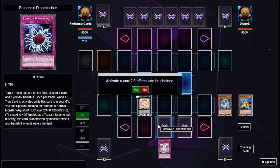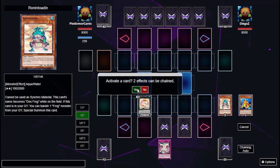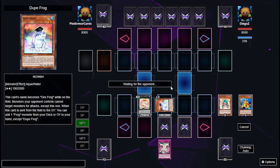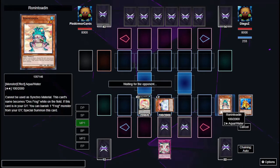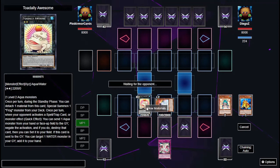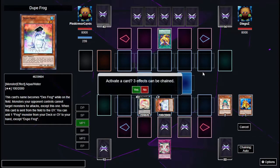I have three effects I can use. I'm going to use Totally Awesome right away — detach Ronin Totem and summon Dupe Frog. Dupe Frog is good because my opponent has to attack it if it's on the field, and Totally Awesome spawns a material I can use for an XYZ summon. This thing's effect requires me to send an Aqua monster from my hand or face-up on the field, and I'll almost always have one handy in this deck.